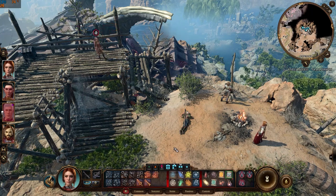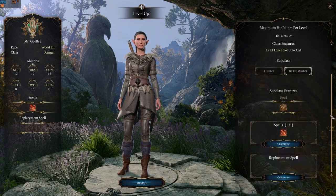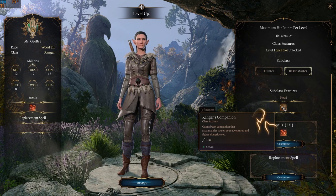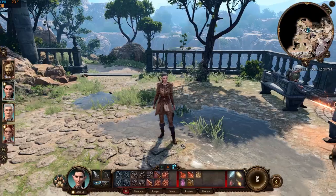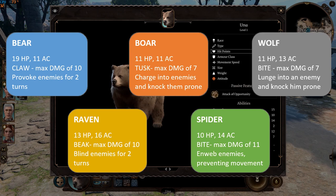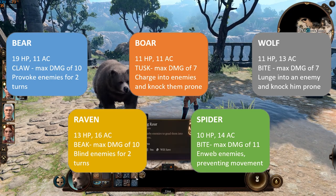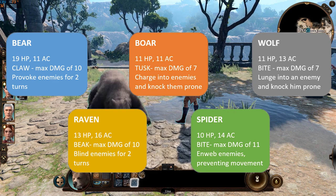That's it for the Hunter. At level 3, Beast Masters gain the ability to summon a beast companion. They are not very strong at this level, as the animals have very basic stats and abilities, but they get a significant boost at level 5 — increasing both their HP and armor class and gaining new special abilities. I'll go through each one in detail at level 5.